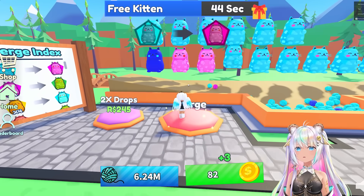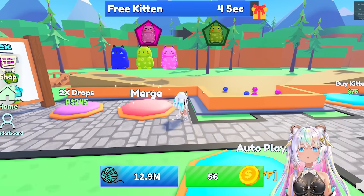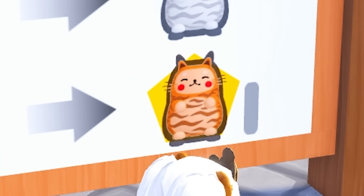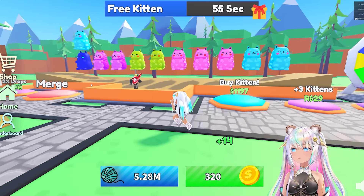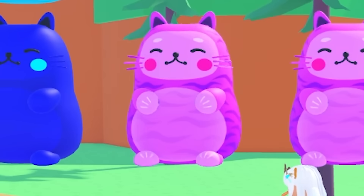I merged one to get the pink one. Do another merging. Now I can do a pink merge. Now I got the green. I got another free cat. So the rarest one is this orange stripy cat - the orange gummy. They're doing pretty good too. They've got a stripy pink one. That's so cute.